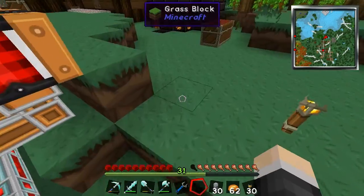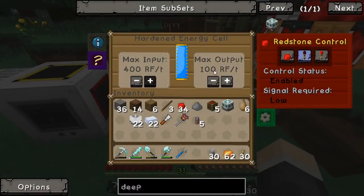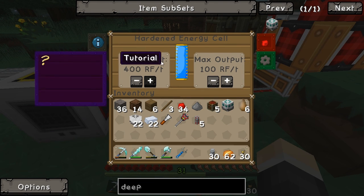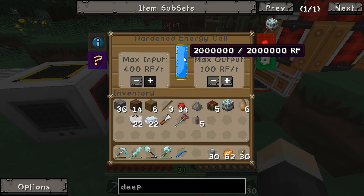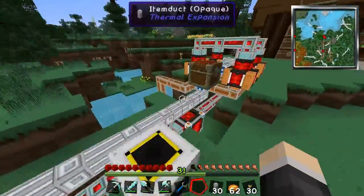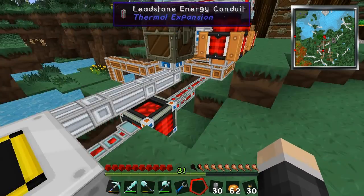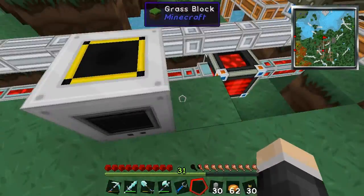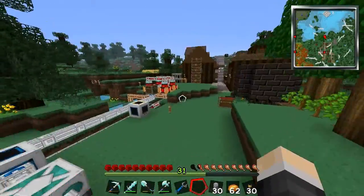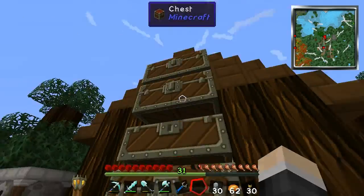The hardened energy cell holds two million — compared to the leadstone energy cell which only holds four hundred thousand. So we have two million energy stored up — plenty for whatever we want. We also have our pulverizer, which I think I built in the last episode. Today I'm not 100% sure what I want to do — we don't have a lot of marble, so I might not be able to work on the sky base.